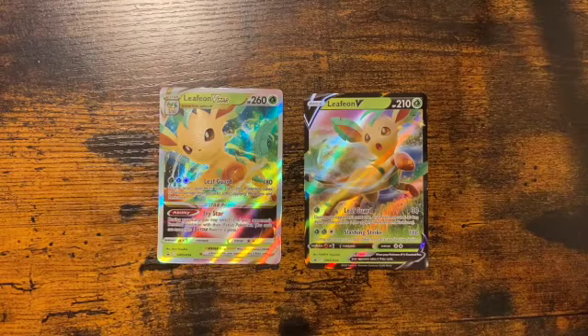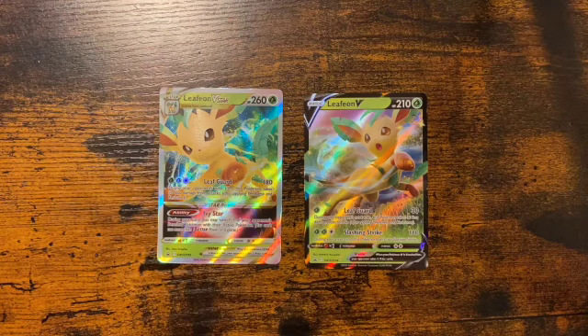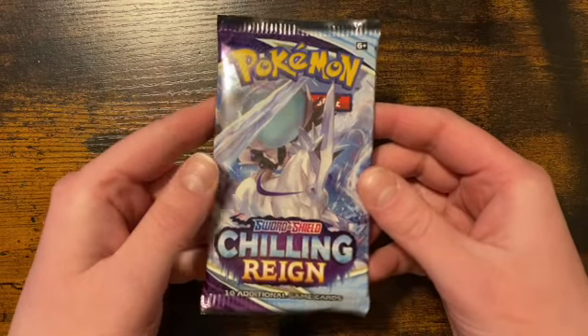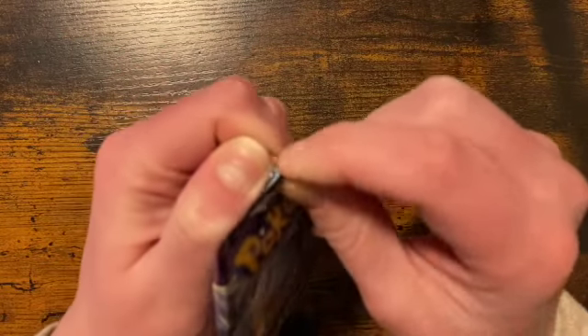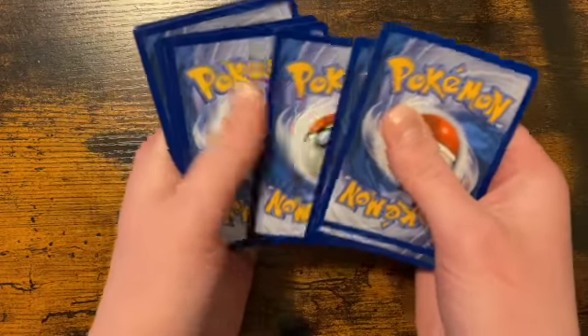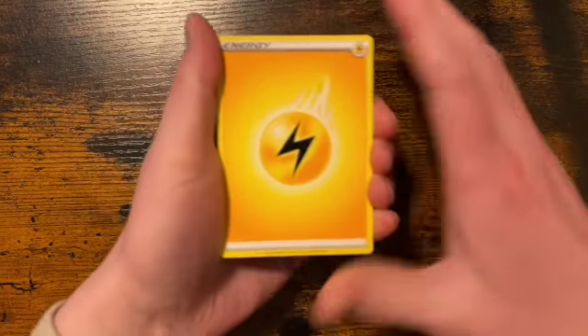We got everything opened up. As usual we do get a Leafeon V and the Leafeon V Star card — same as before, they look pretty good. We'll slide them over and get to our packs. We have quite a few packs, going through them oldest to newest: Chilling Reign, Evolving Skies, Fusion Strike, and then Brilliant Stars. I don't know how it works for the Chilling Reign packs, but we do have a black card, so if it keeps the same pattern as Brilliant Stars we should have some type of good card at the end.